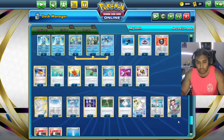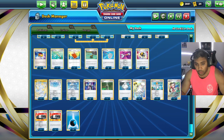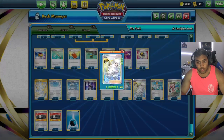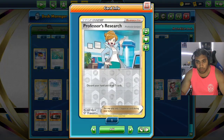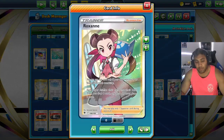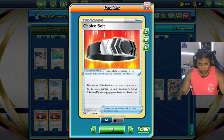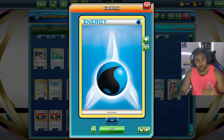We play three Melanie as our primary draw engine to set up our board. You could play two Melanie plus another draw supporter — maybe two Melanie and Marnie. I have one Professor's Research and one Roxanne. If you want a second draw supporter, cut a Melanie for Marnie, since we still have Star Portal to access energy. Roxanne plus Path in the late game is very important. Two Choice Belt is a very strong card — everything in the deck can utilize it well.